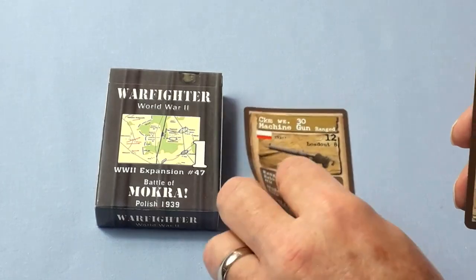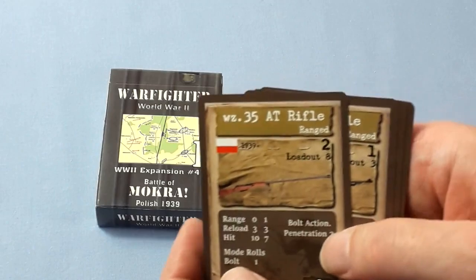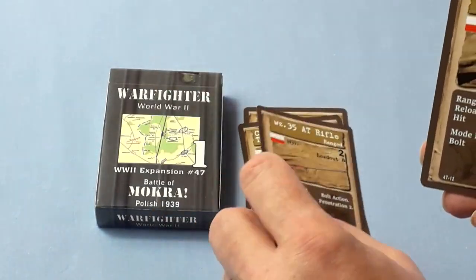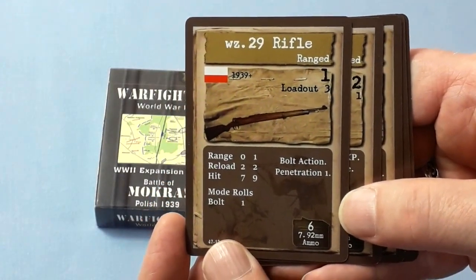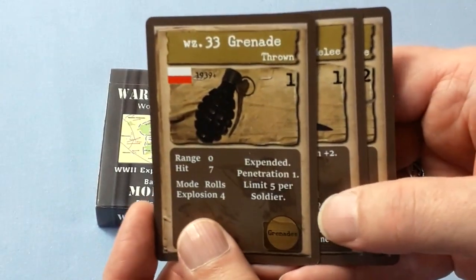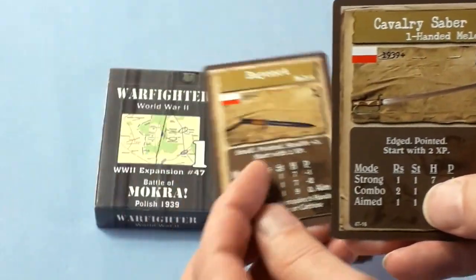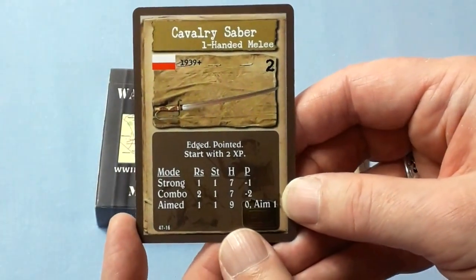We've got machine guns, tripod, and those familiar with Warfighter will know what all these cards are about. There's a pistol grenade, and a stabby thing and a slashy thing — a saber.